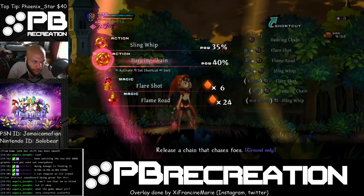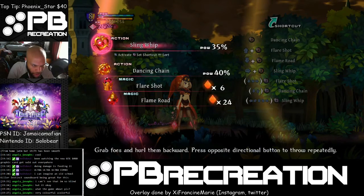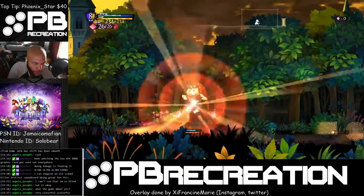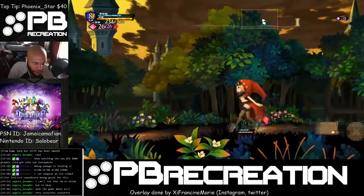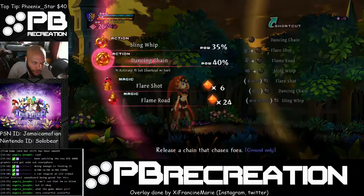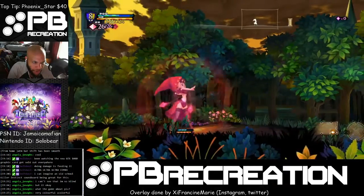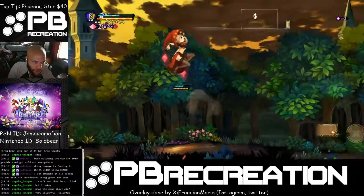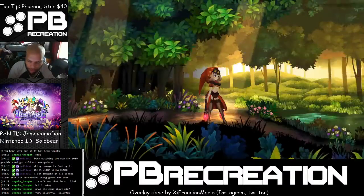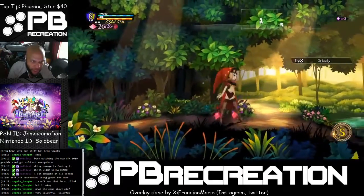She has a Sling Whip and Dancing Chains. Sling Whip is pressing quarter circle back or quarter circle forwards. Dancing Chain is down-up. They both look similar, but I'm pretty sure when you use them against monsters it'll be different.